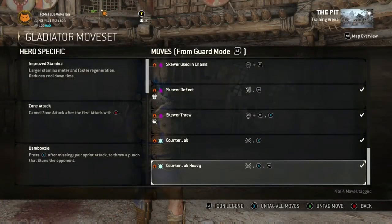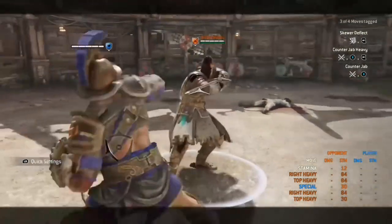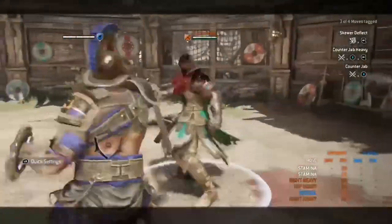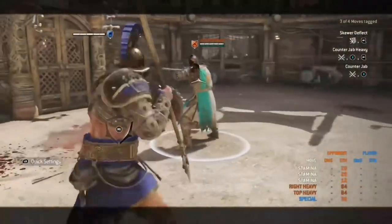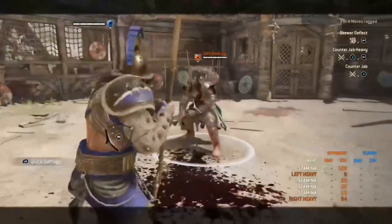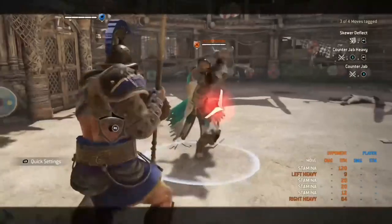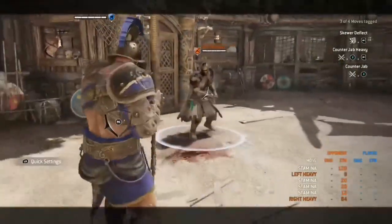The final four moves are the Skewer Deflect, the Skewer Throw, the Counter Jab, and the Counter Jab Heavy. The Skewer Deflect is pressing your heavy attack button after a successful deflect — this is guaranteed. Counter Jab is getting a parry then pressing your guard button. Counter Jab Heavy is parrying, then guard button, then a heavy attack — the heavy attack is not guaranteed. The Skewer Throw is getting a successful skewer on your opponent and pressing your guard button.